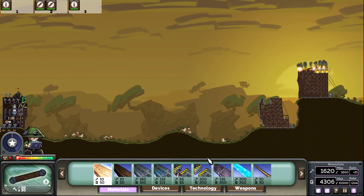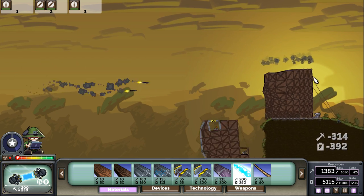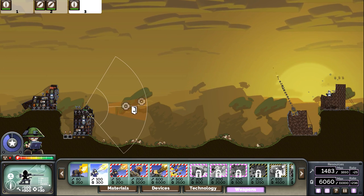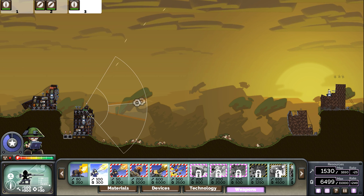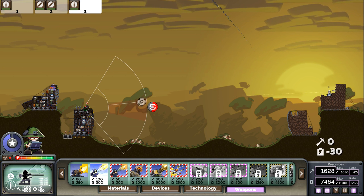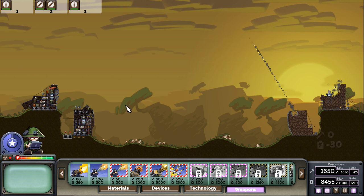Good thing we built the energy shield. There go the turbines — those were also where my nukes were aimed. Found it — way in the back behind the core. Let's go ahead and finish that off: one, two. That's one very dead cannon.